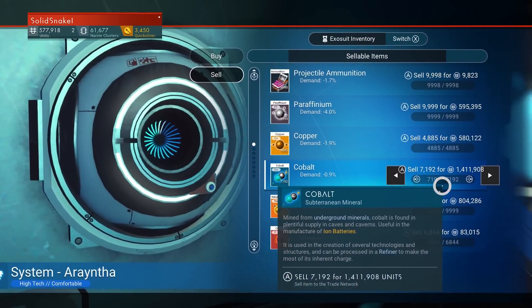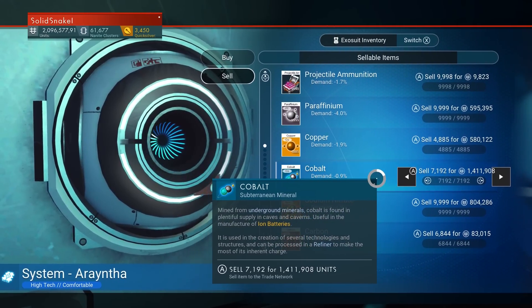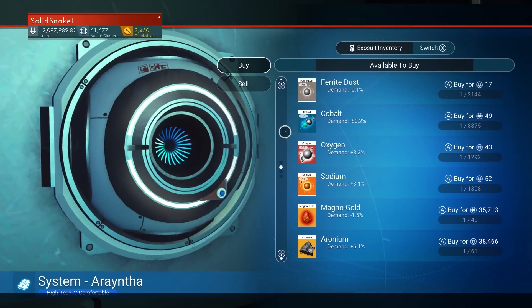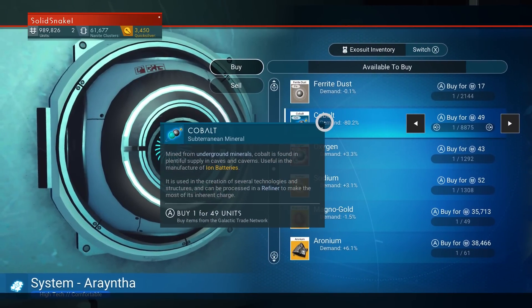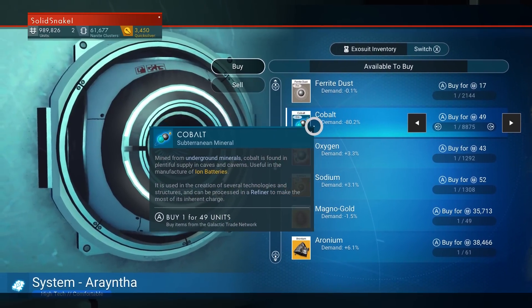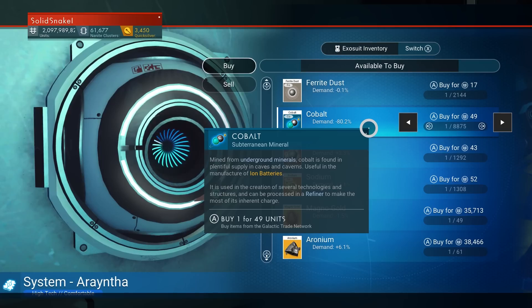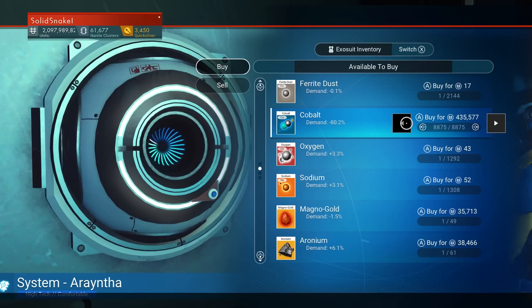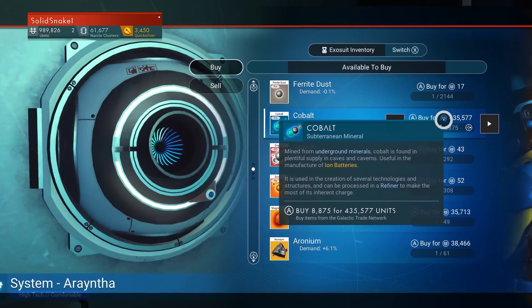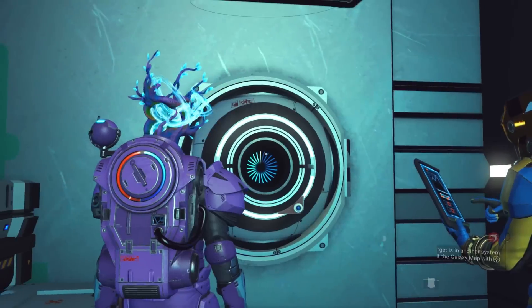We sell it all, then go back to buy. It shows negative eighty percent demand — very close to the maximum discount. We're buying even more now: eight thousand cobalt for four hundred and thirty-five thousand units. That's over a million dollars profit right there. Just keep repeating this loop — sell, crash the price, buy cheap, move to the next system — and you'll be making millions.